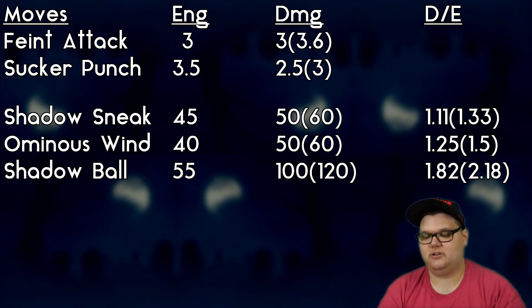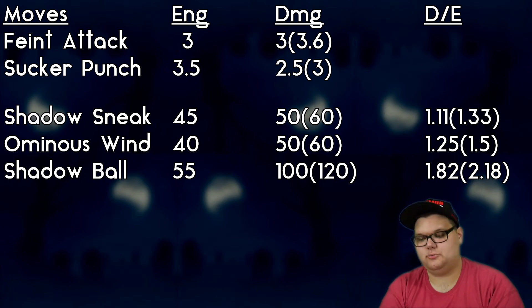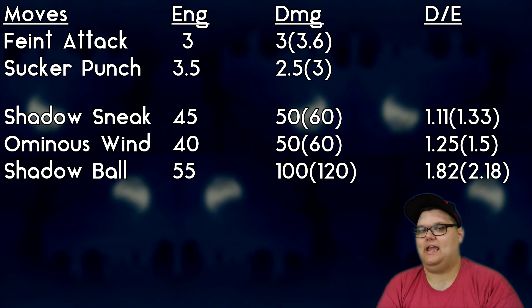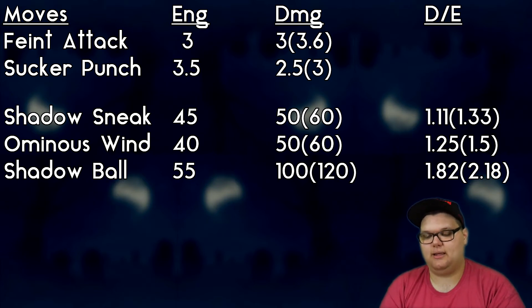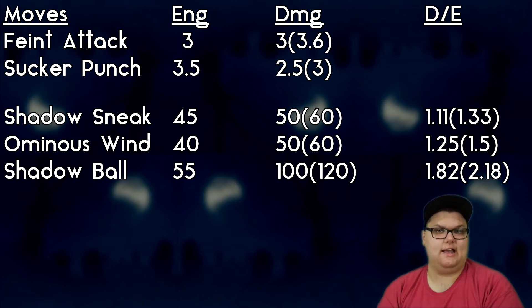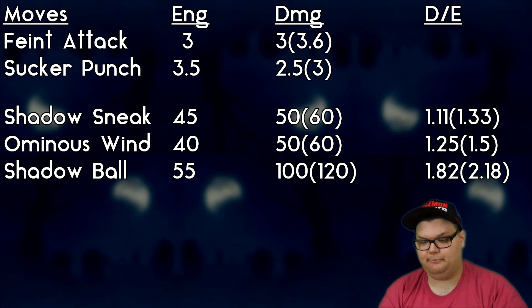Sucker Punch is the one that makes more sense here because it helps us get to our charge moves faster. Faint Attack gives 3 energy and 3 damage at a 3.6 ratio, whereas Sucker Punch gives 3.5 energy for 2.5 damage — 3 damage after STAB — making it the better choice for energy generation.